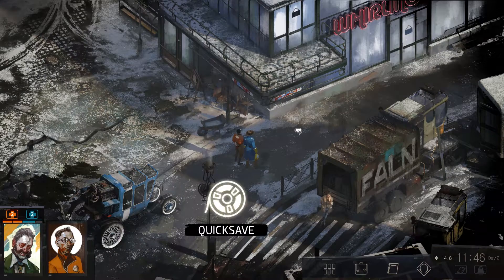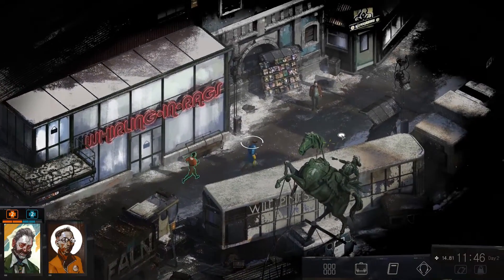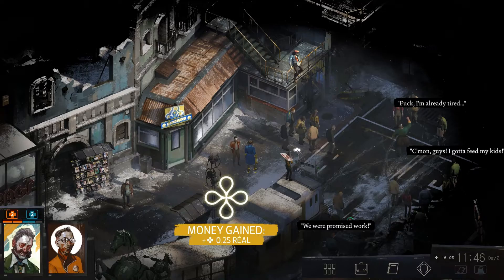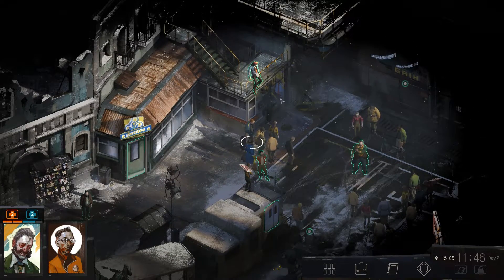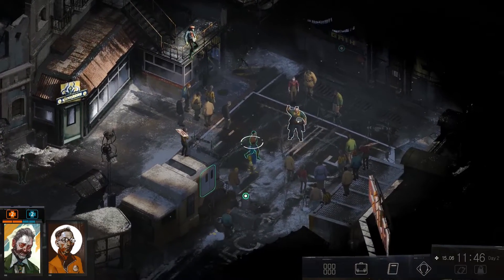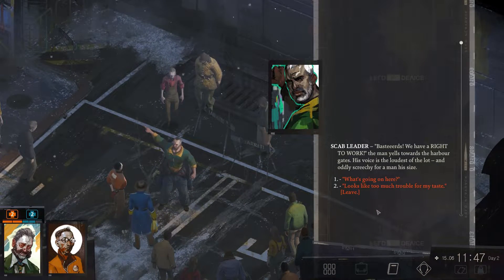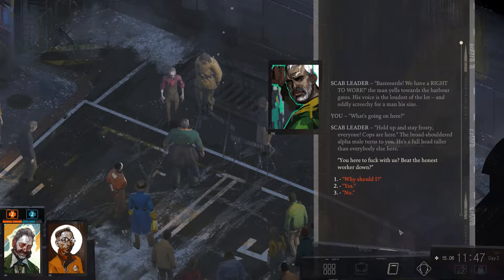We could go and interrogate the Wild Pines person about the tattoos, but she still has a job for us to do. Let's head east and find out what's going on over here - we keep heading east and not getting very far. So we have this large man here. 'Bastards. We have a right to work!' The man yells towards the harbor gates. His voice is loudest of the lot and oddly screechy for a man his size. 'What's going on here?' 'Pull up and stay frosty, everyone. Cops are here.' The broad-shouldered alpha male turns to you - he's a full head taller than everyone else. 'You here to fuck with us? Beat the honest worker down?' 'Why should I?'